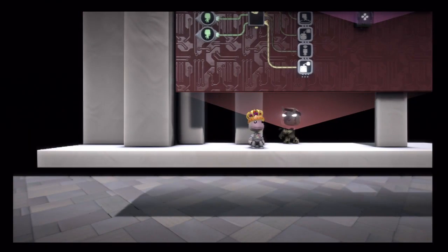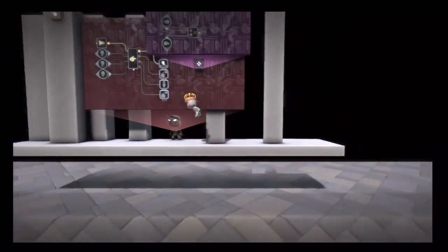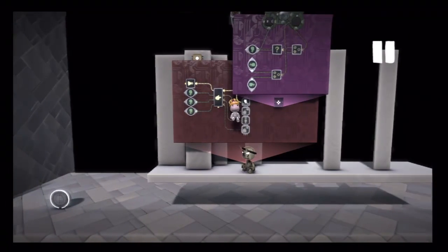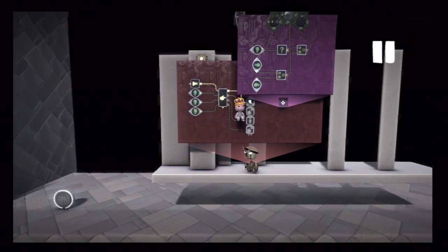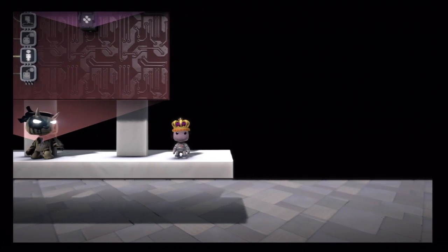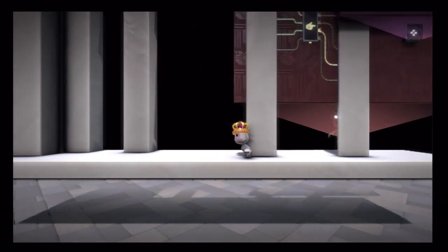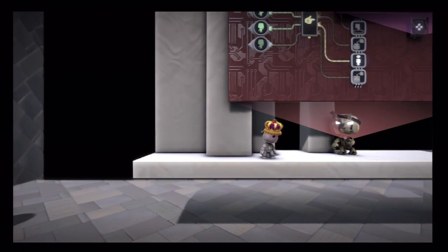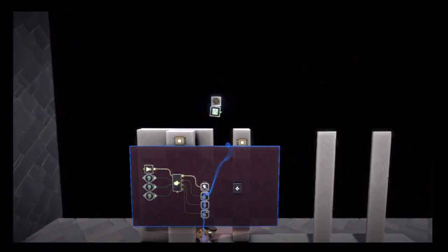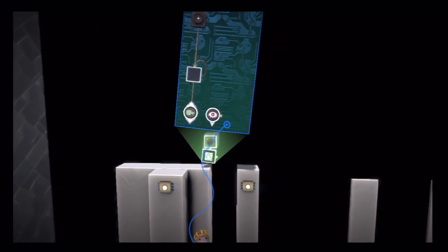He's not very imposing right now — just running, looking at you, and moving around. One thing we can do is give him the ability to shoot something at you. You have to be a little careful to make sure he's shooting in the right direction at all times. I've set up something ahead of time — I'm not going to build it from scratch, just show you how this works. I basically have two pieces of hologram material, and I'll explain what the parts are.